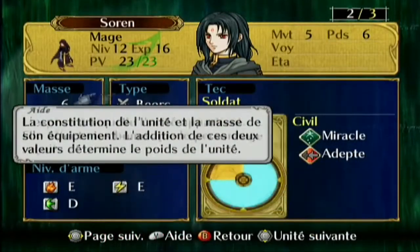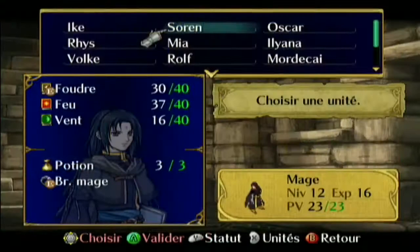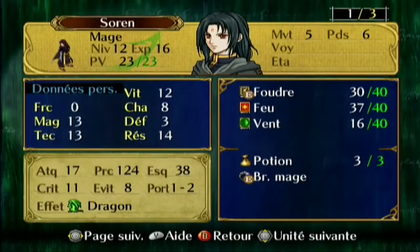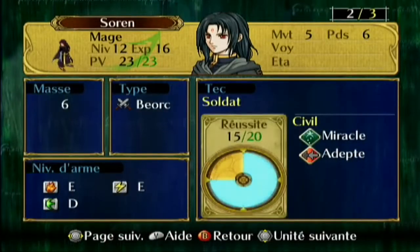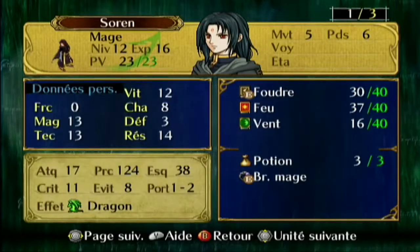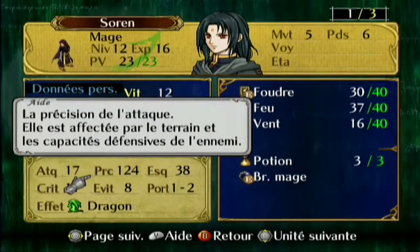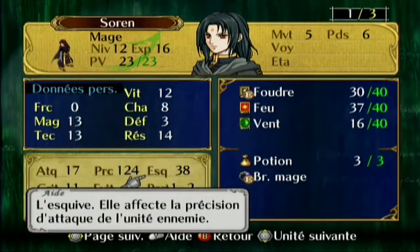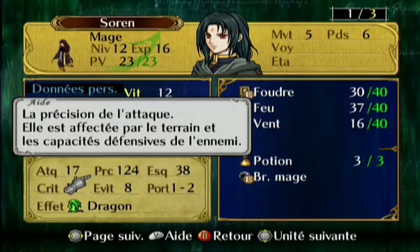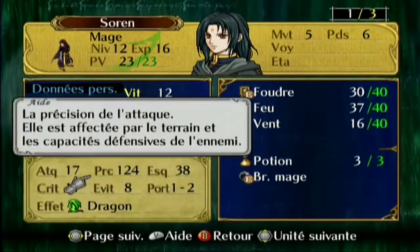On regarde le niveau d'arme — c'est très important, c'est le niveau de maîtrise de l'arme. Plus le personnage maîtrise l'arme, plus sa précision est meilleure. La maîtrise d'arme s'additionne avec la technique, car la technique c'est aussi la précision. On peut voir exactement la précision qu'on a — 124 de précision. Si l'ennemi esquive 38, on fait 124 moins 38 et on a la précision exacte.